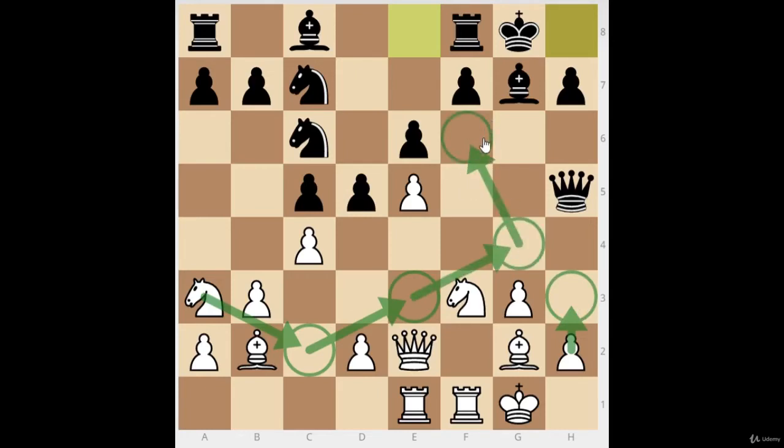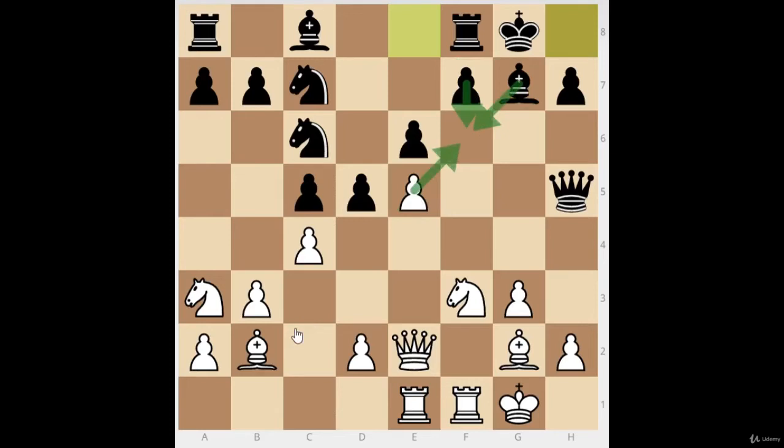Black cannot allow this knight to get to f6 or h6, so black will have to at some point play f6. But when black plays f6, he creates new weaknesses in his camp. After f6, takes, takes, takes, takes — there are new squares we can use, especially the e5 square in the center of the board. The knight will then head over to that e5 square.